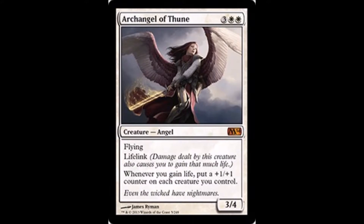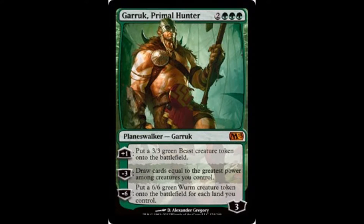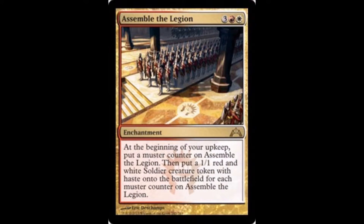Archangel of Thune — whenever you gain life, put a plus one plus one counter on everything you control, and you gain a lot of life as I've already shown. This dude makes dudes, draws you cards, and then makes a bunch more dudes — you want this dude. Assemble the Legion is a consistent source of ever-increasing dudes, which sounds like exactly what you want.